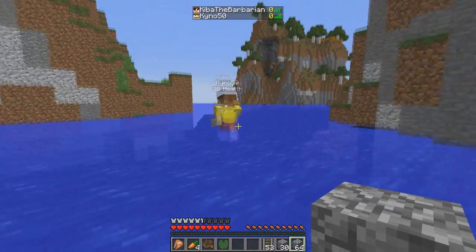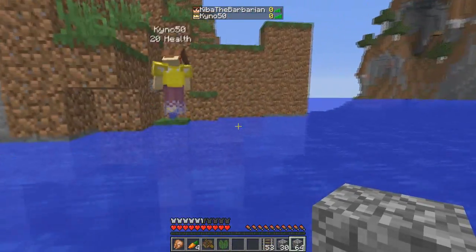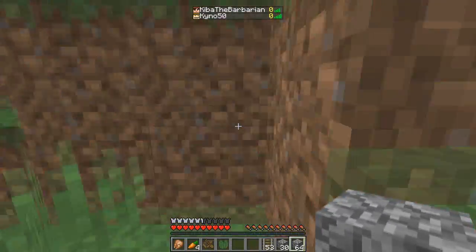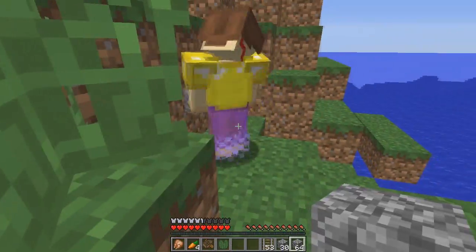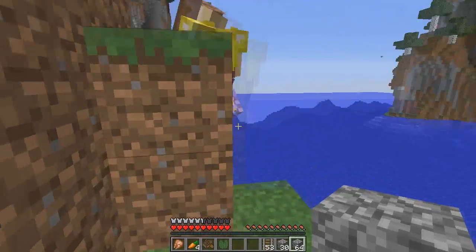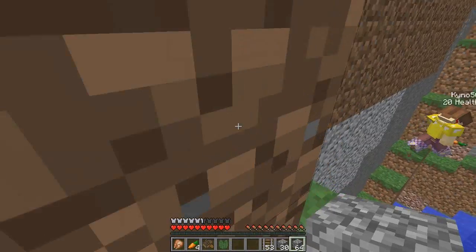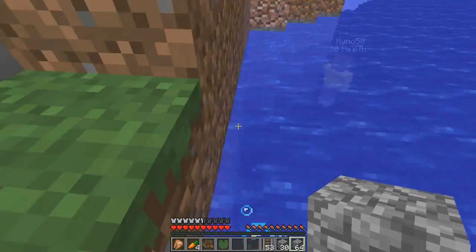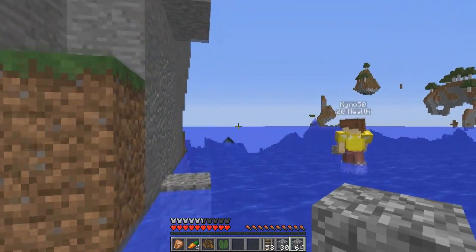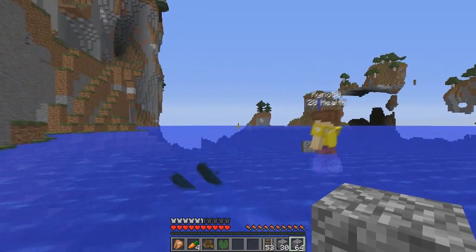I'm going to put in a command so that if you kill somebody they drop their head. You can also use a command so that if a dragon dies it drops the elytra. I'm not sure about adding that one. The head one definitely — but I'm not going to add the one where one person sleeping in a bed makes the whole server go to day, because that makes it too easy and it messes around with the day counter.